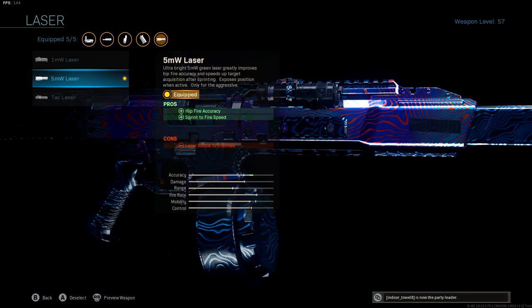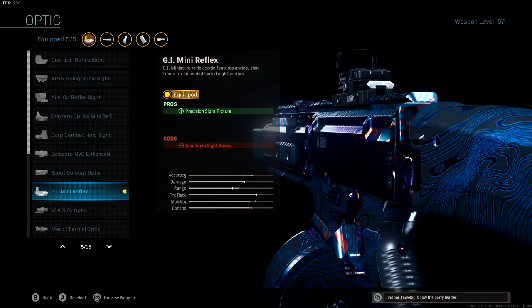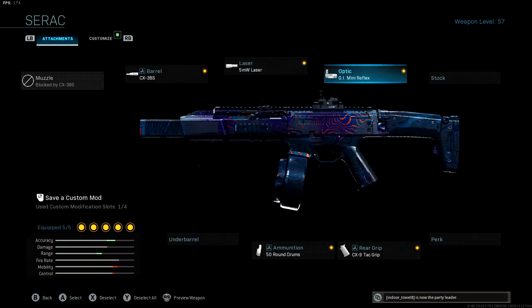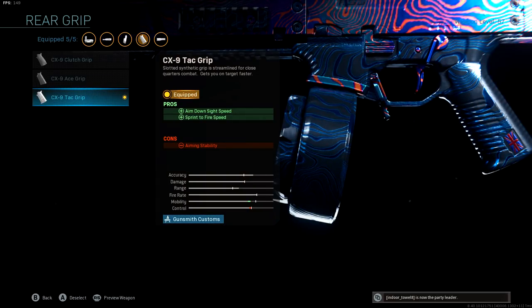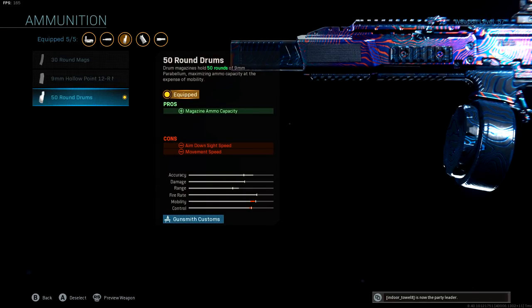It is literally the greatest attachment. 5MW laser for hip-fire accuracy and sprint-to-fire speed — really important if you're an aggressive player. Sprint-to-fire speed is super underrated. The GI Mini Reflex really helps this gun at range, because if you want to engage at 40-50 meters, the iron sights aren't quite enough. The CX-9 TAC grip — aka stippled grip — for aim down sight speed and sprint-to-fire speed. Then lastly, the 50-round drum mags.